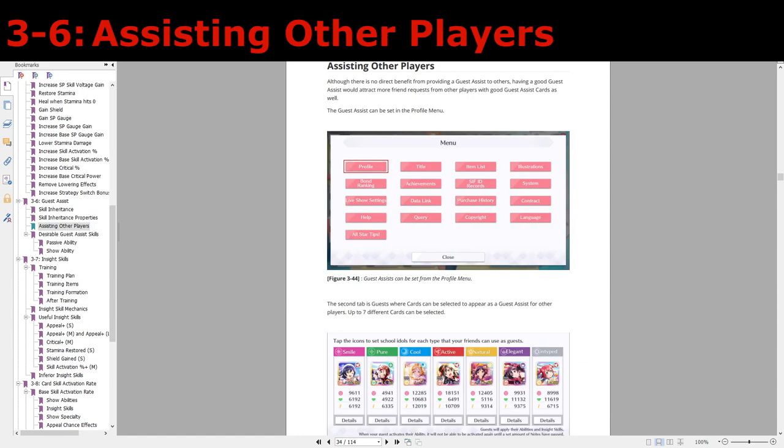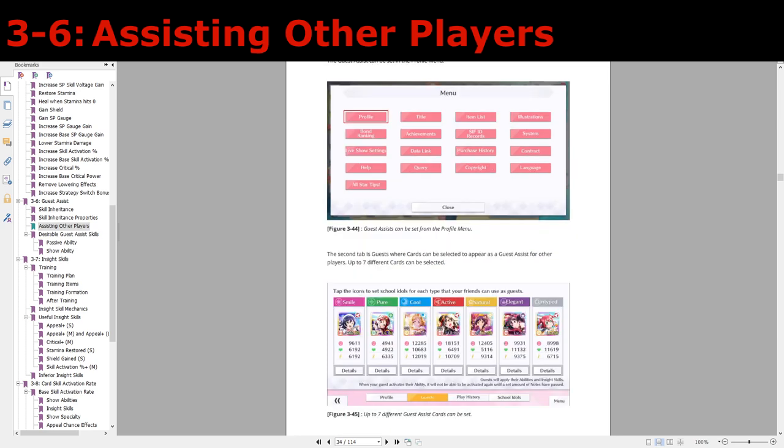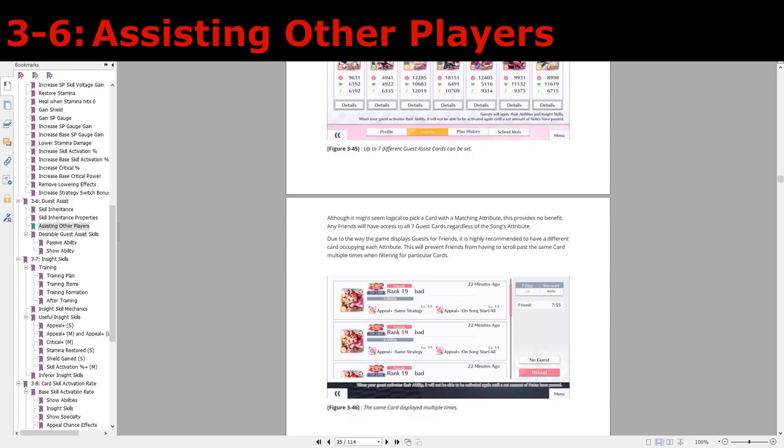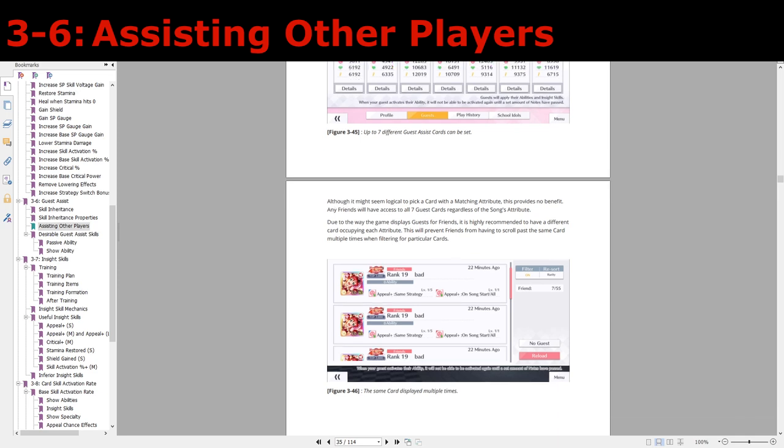Now let's talk about how to actually assist other players. In order to do this you need to set your guest assist cards from the profile menu. Once you get to the profile, the second tab down below is the guests, and this allows you to pick up to seven different cards for your guest assist. Even though you might think it's logical to pick a guest assist card that matches a particular attribute, it actually doesn't matter because of the skill inheritance properties we discussed — the only thing that matters are the card's abilities. Another important thing to mention is that you should not pick the same card seven times. Even if you only have one good card to use as a guest assist, you should pick seven different cards regardless, because of how the game shows filters. If you pick the same card seven times and then filter guests based on certain criteria, that same card will show up seven times, which really makes people mad.